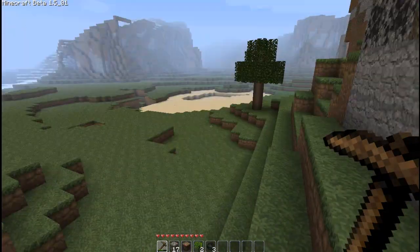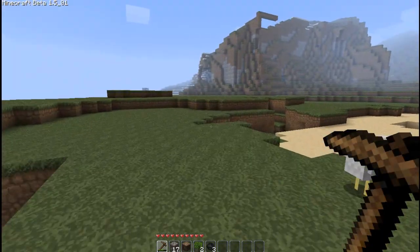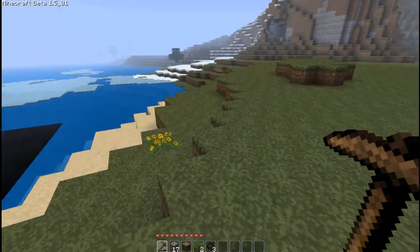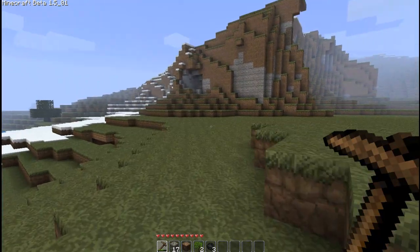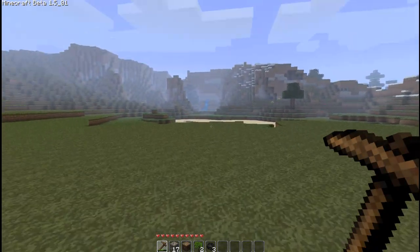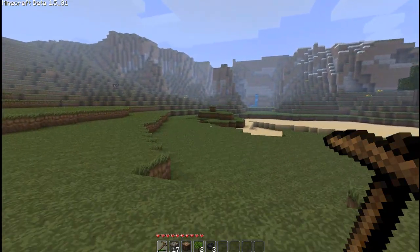That looks perfect. Let me just scout the area. I need to create the stealth bomber — it's going to be flying around, so I need to give it some space to explode and make sure it's not too close to me.